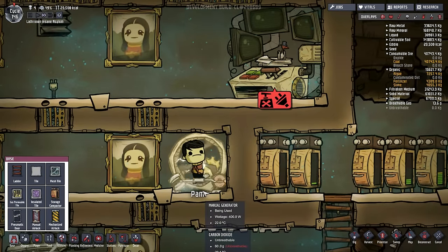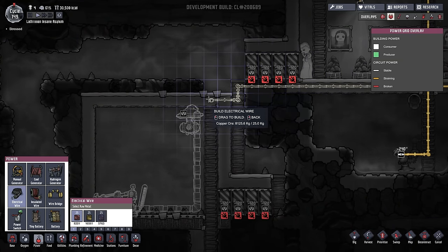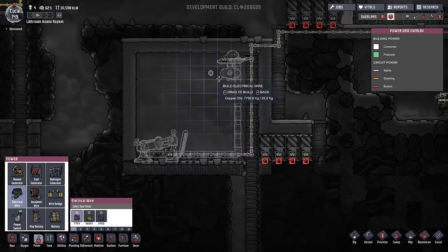All we need to do is find a couple more hatches - they do seem a bit rarer than I would like. We could always just have manual generators. Whilst my duplicants are busy building pretty much everywhere, we're going to set up the groundwork for the hydrogen generator later.